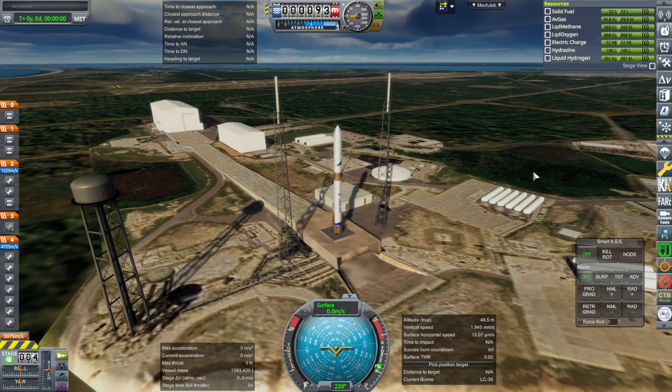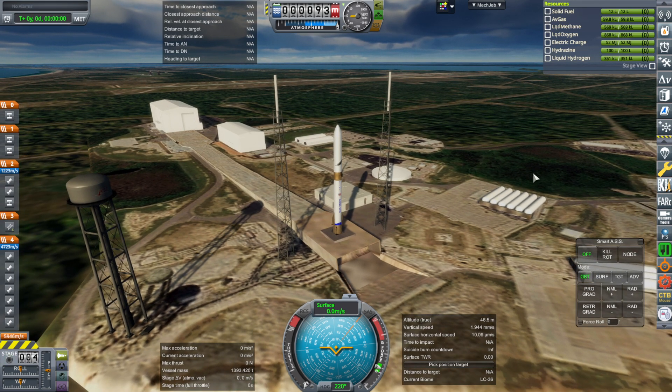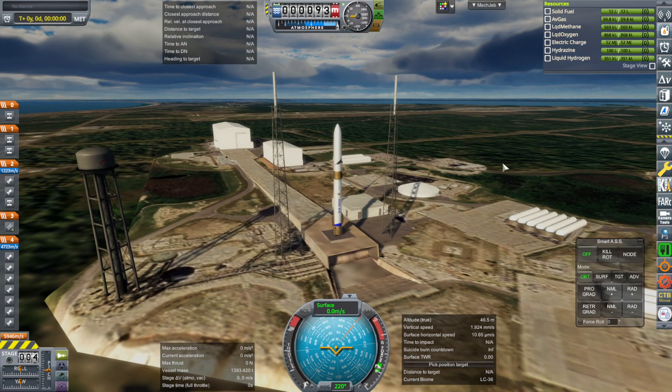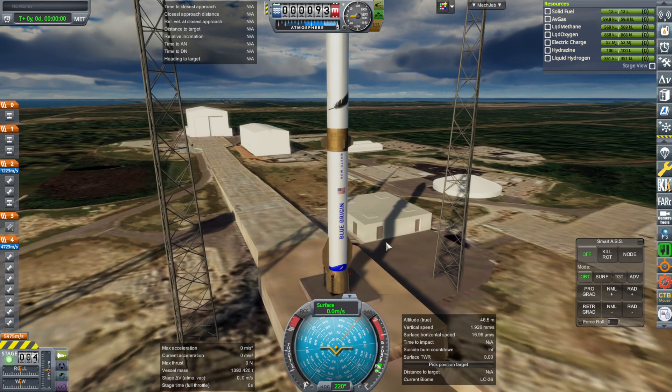In my Real Rockets Pack, I've updated the New Glenn rocket so that its inner stage no longer has collider issues with the second stage, and I've also added RCS ports to that, and also fins and what I call wings, or they might call strakes.